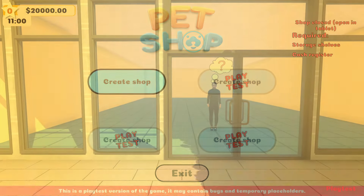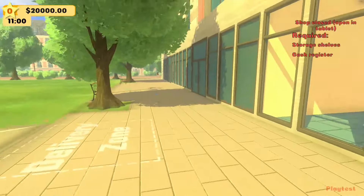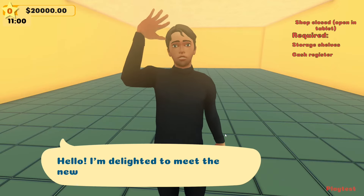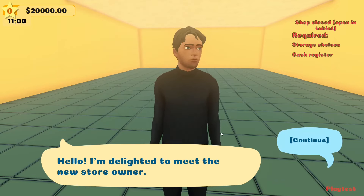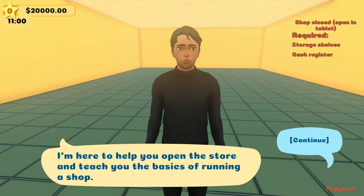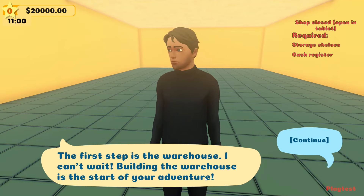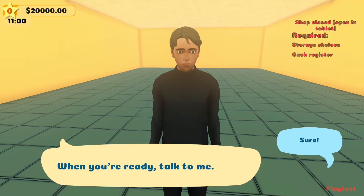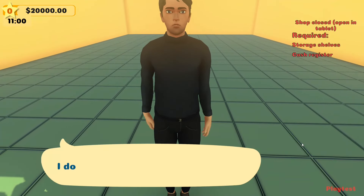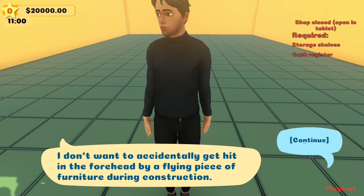Welcome to the game itself. I quite like the art style. There's a guide NPC who says 'Hey, hello, I'm delighted to meet you — I'm the new store owner.' He's here to help open the store and teach the basics of running the shop. The first step is the warehouse. He wants us to move a bit so he doesn't get hit in the forehead by a flying piece of furniture during construction.